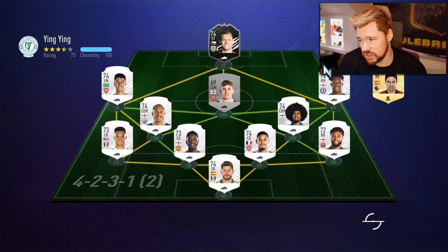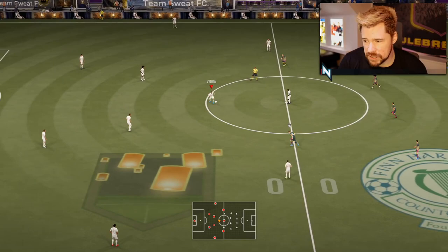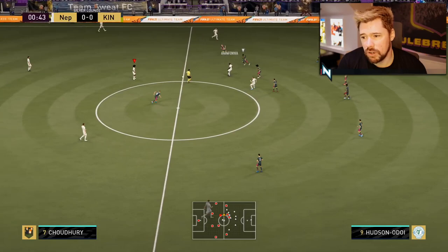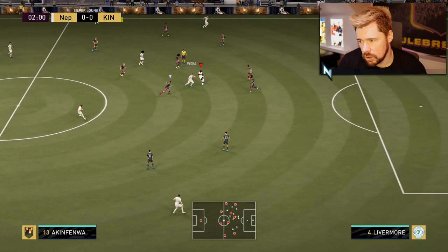Our first opponent has got a 4-2-3-1, Vidra up top — that's a nice team. Is that Anzebi and Saliba at centre-back? Gabriel Martinelli as well — full-on sweat Premier League team. The beautiful thing about this is we just need goals and assists anyway. And because it's friendlies, if we're getting tanked by this super Premier League team, we'll just quit.